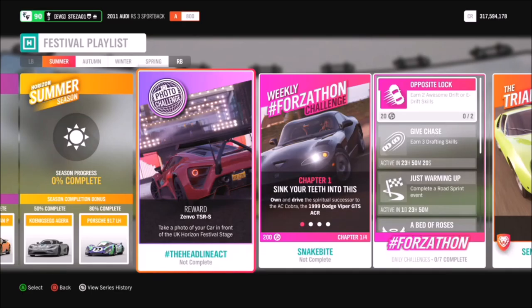Hello and welcome back to Everything Gaming. Today you join me for week 57's photo challenge guide, which is a repeat of the very first photo challenge. This one is called the Headline Act, and it's probably the easiest one to do because it literally wants you to take a photo of any car in front of the Horizon Festival main stage.